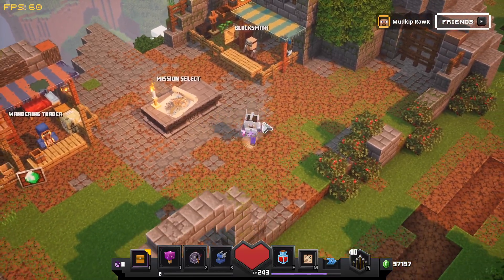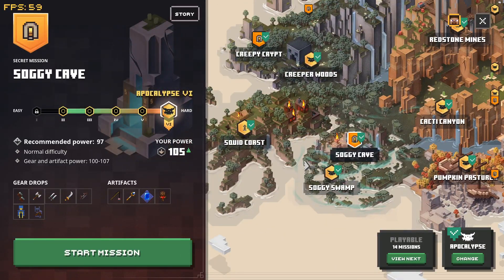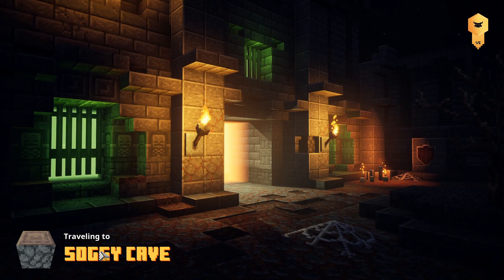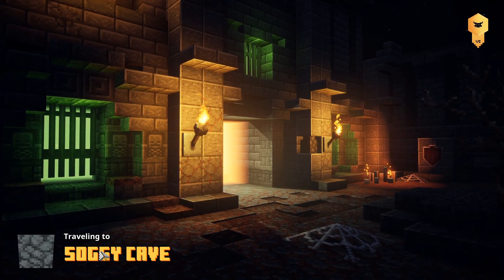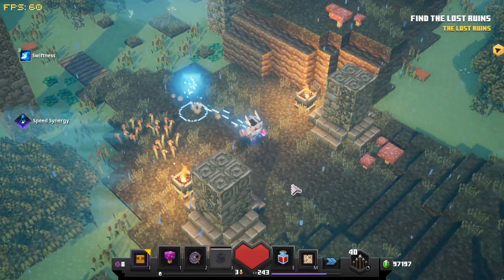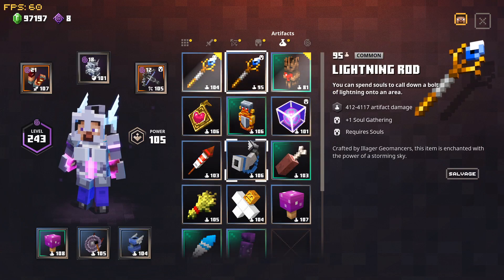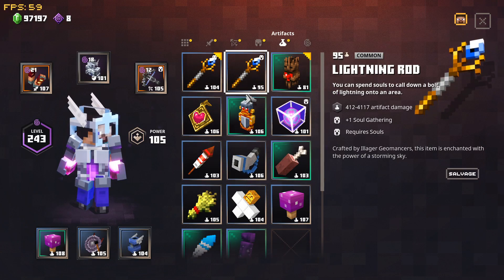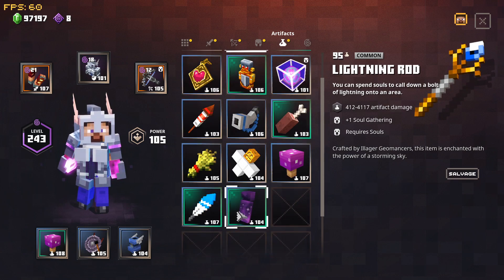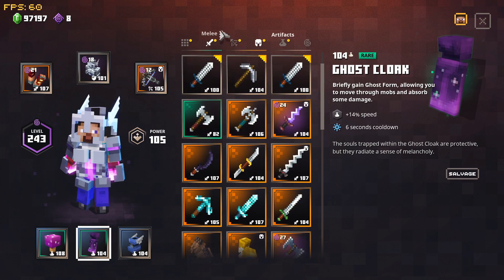Alright guys, welcome back. This is another quick guide — this is going to be the Soggy Cave guide. It's a nice quick and easy mission. There are two or three glitches depending. One I can't show you right now because I don't have a controller, but it will be uploaded in a separate video without audio — you'll just have to check out how it's done. Using the controller you can skip straight through to the end chest.